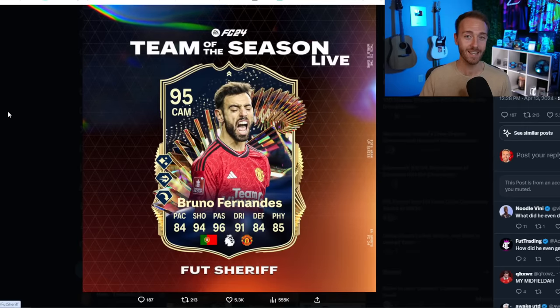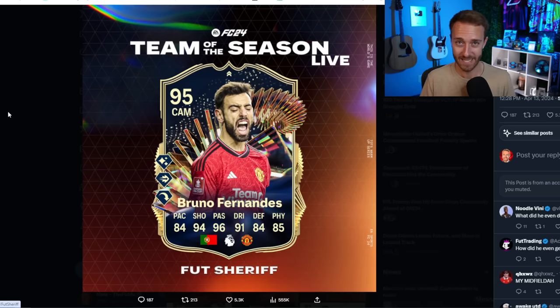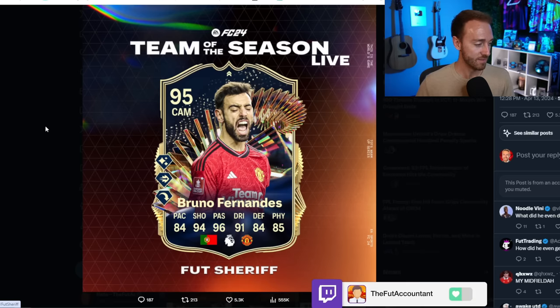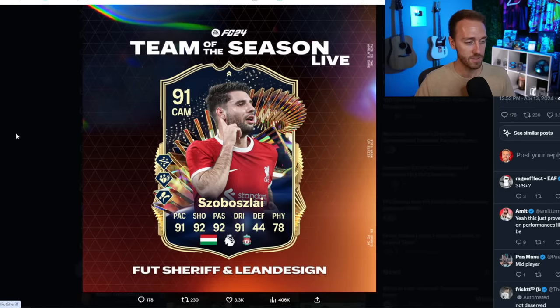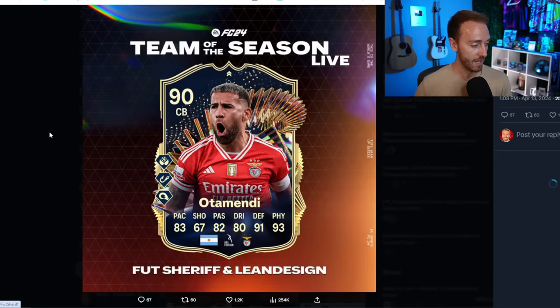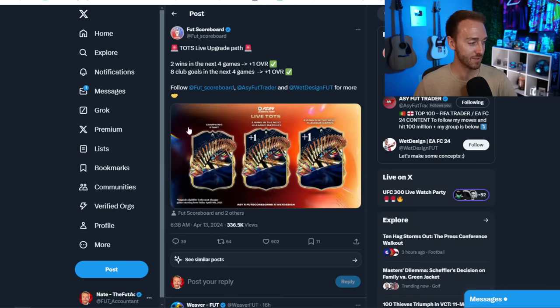Here are a few more leaked players: Bruno Fernandes — this basically confirms that any player getting into this promo is not getting a real Team of the Season card. Just to explain: these aren't cards they're getting because they played well during the last season. These are live cards that will upgrade based on how the club the player represents plays during these last couple of weeks of the regular season. So Bruno Fernandes is getting a card. The three-playstyle-plus thing is just a prediction, not confirmed — all these cards say stats are a prediction. Sobosly is also getting a card for Liverpool, and Otamendi is the live card representing Benfica.